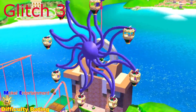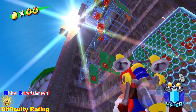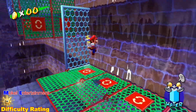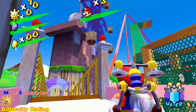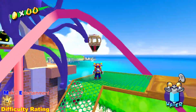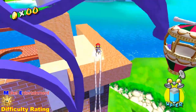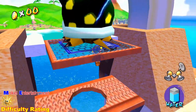Our next useful glitch happens in Pinna Park, Episode 5, The Runaway Ferris Wheel. Usually you're supposed to make your way over here and do this obstacle course — this is more of an obstacle course than Noki Bay, and it's just a pain to do, especially with the horrible camera. What you want to do is make your way right on top of the orange bridge, then go up this big slope. What you got to do is spin jump and you can literally glitch right through the ferris wheel. To complete this, all you got to do is jump on top here and kick this guy off and receive your shine.